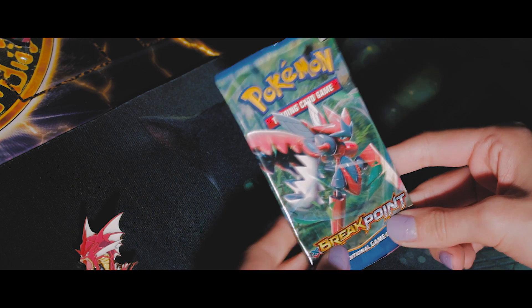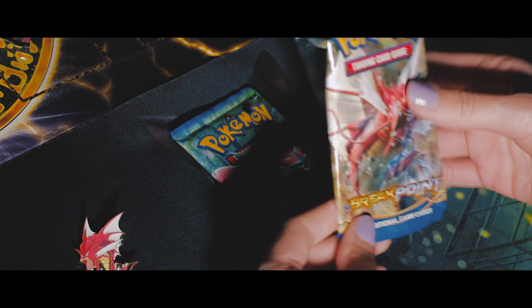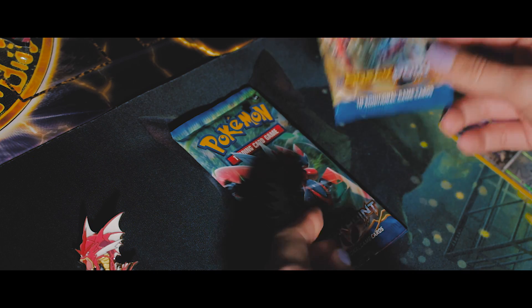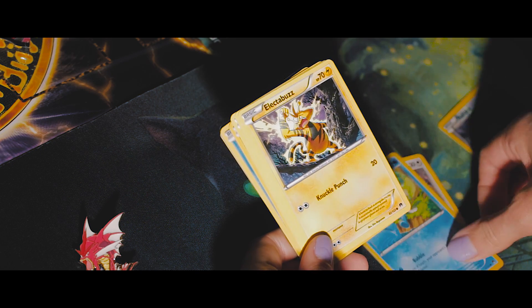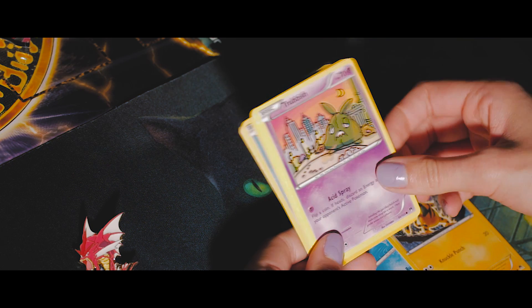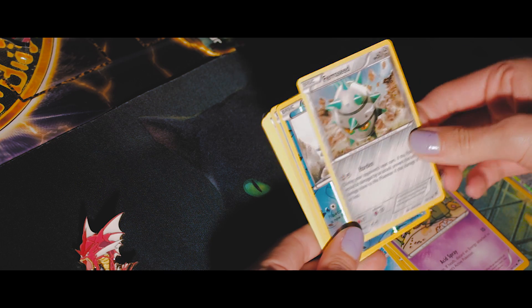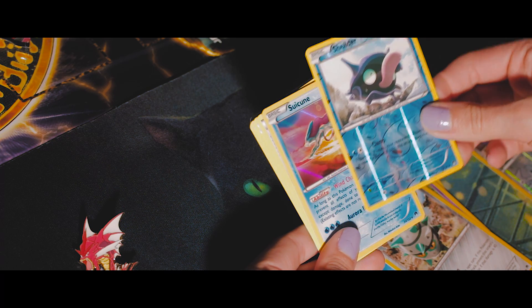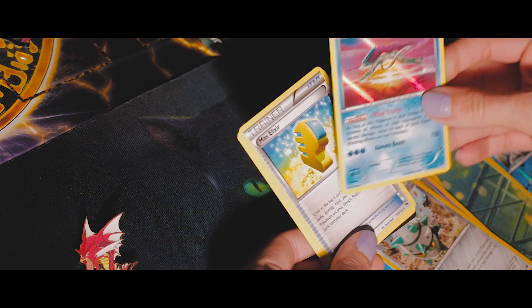This is a different pack — it's Breakpoint, and this one is obviously... Oh my god. Rattata, Froakie, Electabuzz, Treboosh, Furro-seed, Shelter, and a shiny — cool.